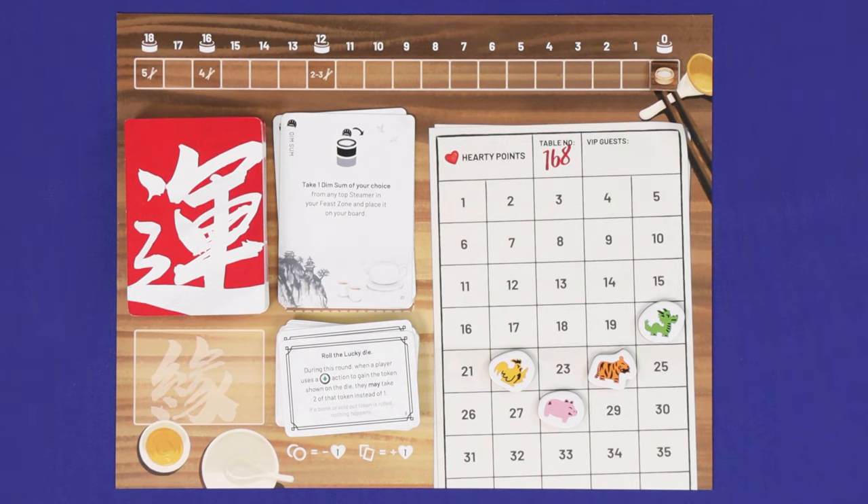The first player token never changes hands automatically — it's only passed around if a card comes into effect that moves it. Some effects allow you to move steamers to other stacks or rearrange the stacks. The only restriction on doing this is there cannot be more than five steamers in a single stack. Finally, there are some cards and abilities which let you take dim sum from the steamers without taking a purchase steamer action. If one of these ever empties a steamer, then remove that steamer from the table and count it down as usual.